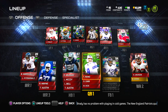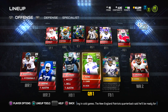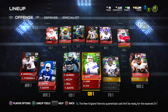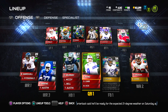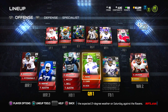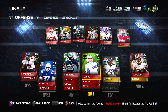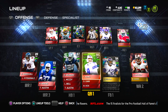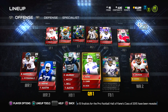At tight end we got Vernon Davis — one of the only elite Vernon Davis cards out there, which is really good. The receiving core: Brandon Marshall, Vincent Jackson, and veteran Reggie Wayne in the third slot. Then the dual-threat running backs: DeMarco Murray and LeSean 'Shady' McCoy. And at quarterback, the 95 Team of the Week Tony Romo, which does wonders for me. I really like this offensive lineup.